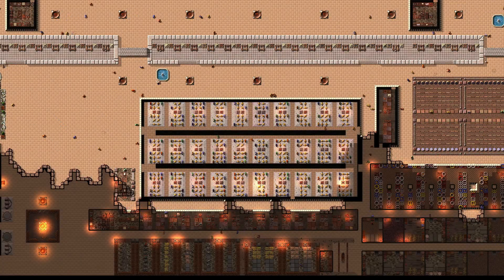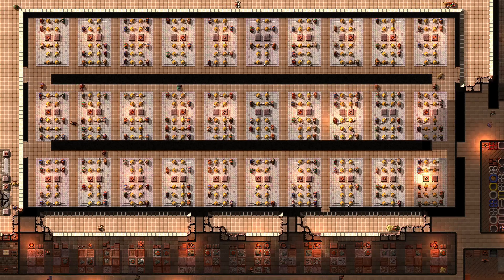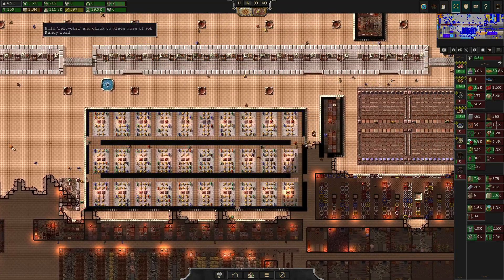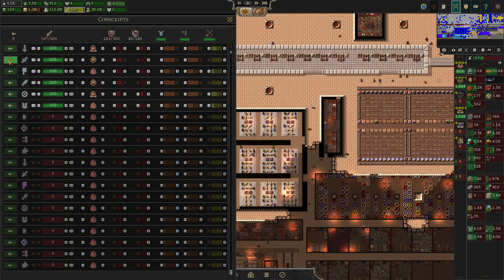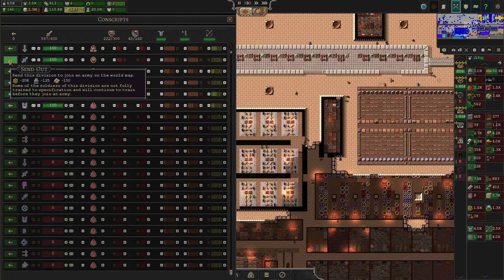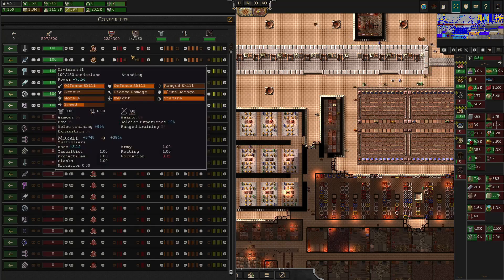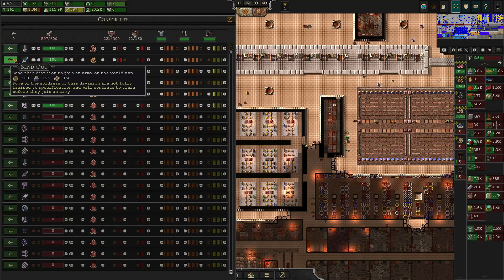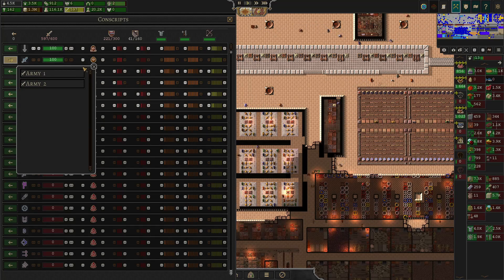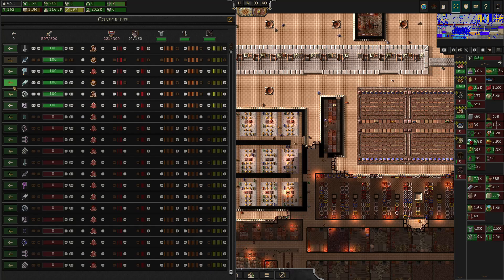Hello and welcome back to Songs of Syx. I figured something out — you can send these divisions out to the world map. This is my Dondarian division, a hundred guys with eight armor and eight weapons and full training. I can send them out into the world map for just a small amount of resources to my army — they're going to go do that and become part of the world army.